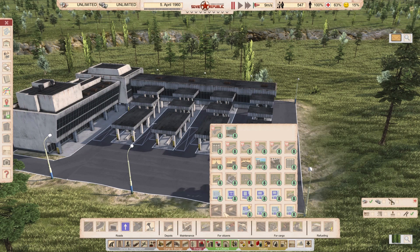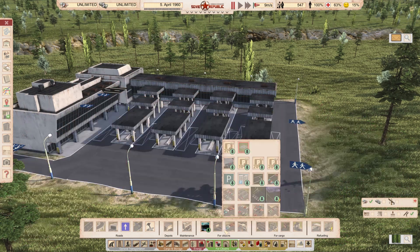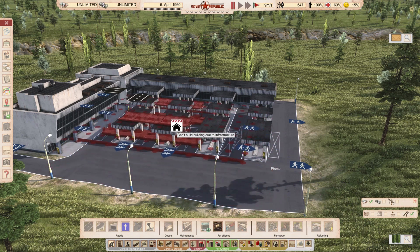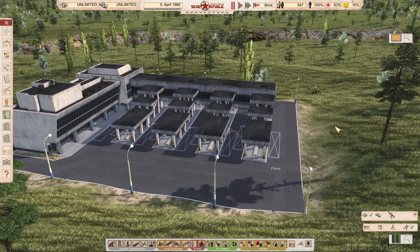How much does it cost? Normally a bus platform costs 3,700 to 10,000 rubles. This bus station costs 31,000 rubles — more expensive than vanilla ones, which is exactly the point. You'll definitely see this in my let's plays. Look how much bigger it is compared to a vanilla one — really, really beautiful model. Link in the description.